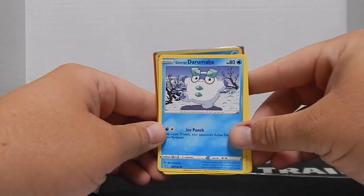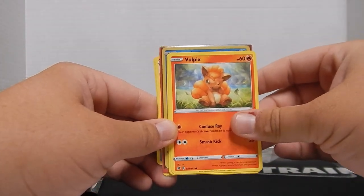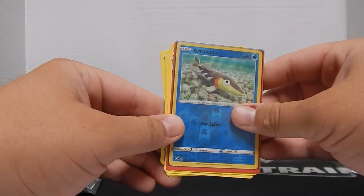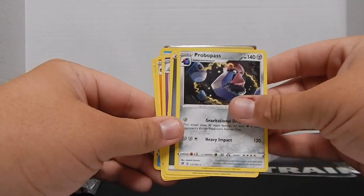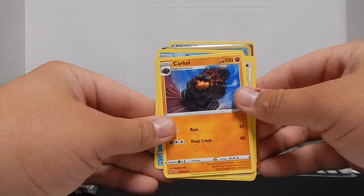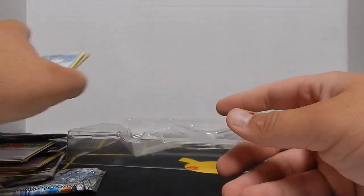Pack number four: Galarian Daramaka, a Bunnelby, a Vulpix, a Fantump, Galarian Farfetch'd — reverse holographic — an Arrokuda, a Pro Pass with a fancy mustache, a Metal Energy, Hatarim, Car Coal, Beware, and then back to the Galarian Duramaku.